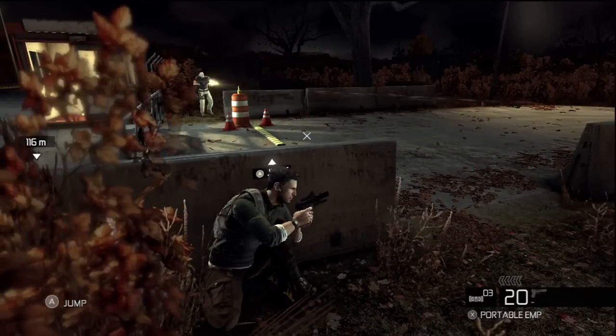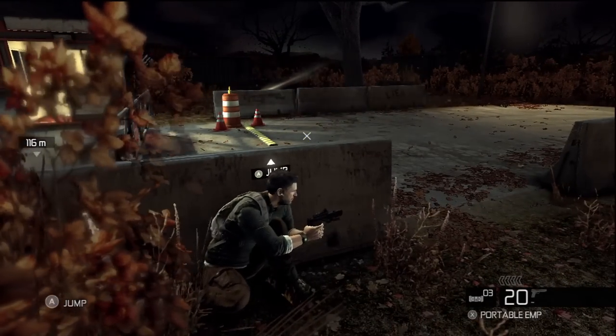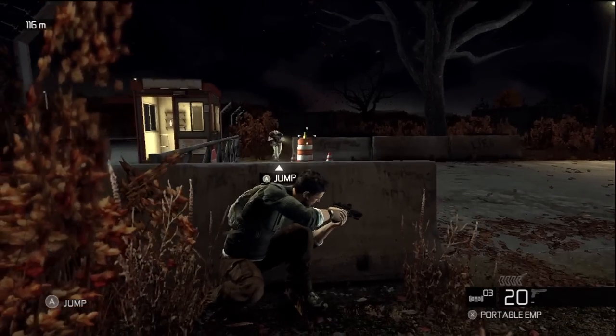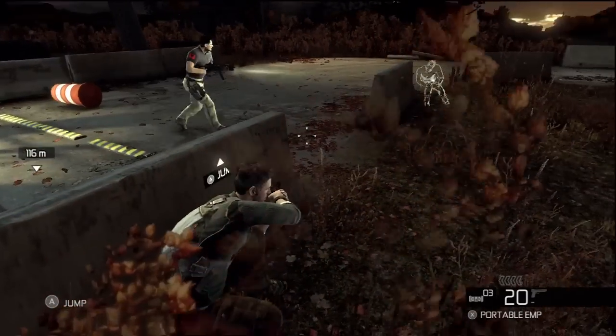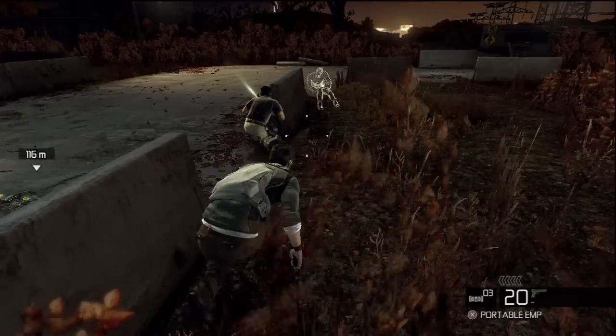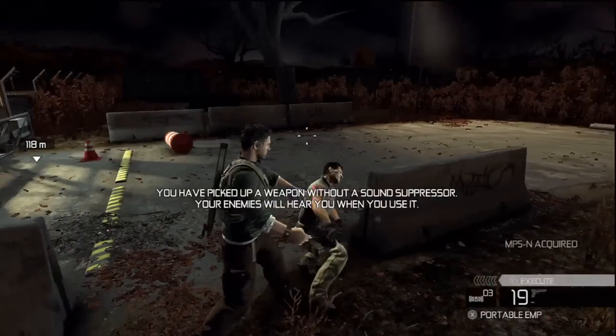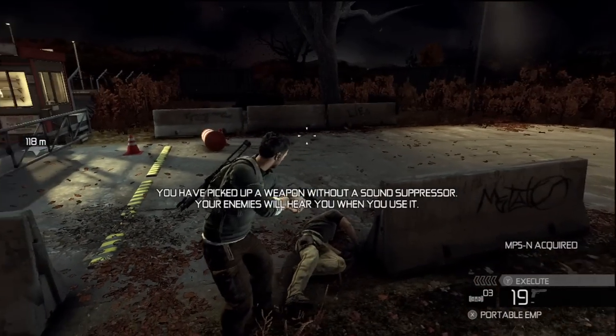Just wait for him to come to the right barricade over here. He's going to peek around the corner with his gun and kneel down, but right when he stands up, that's when you strike him and you should get another cat and mouse thing towards your challenge.